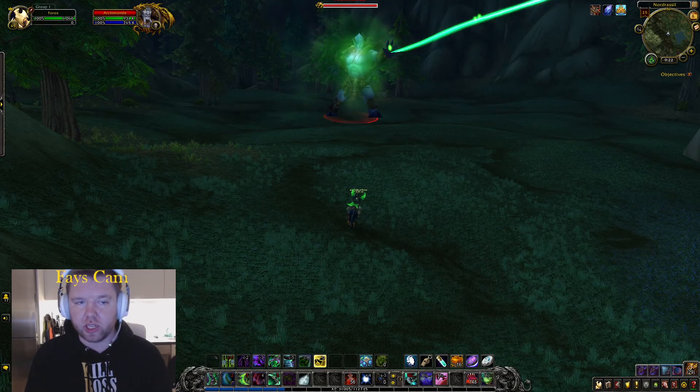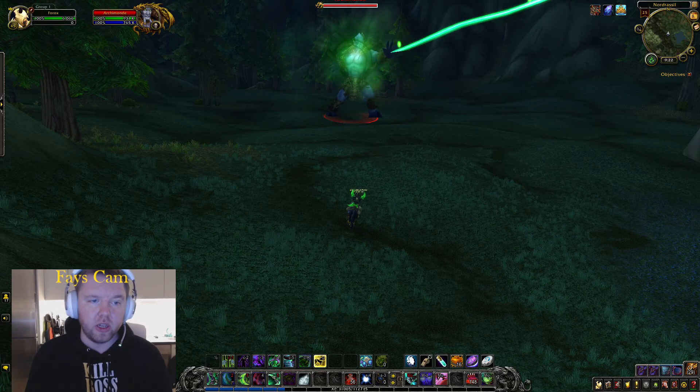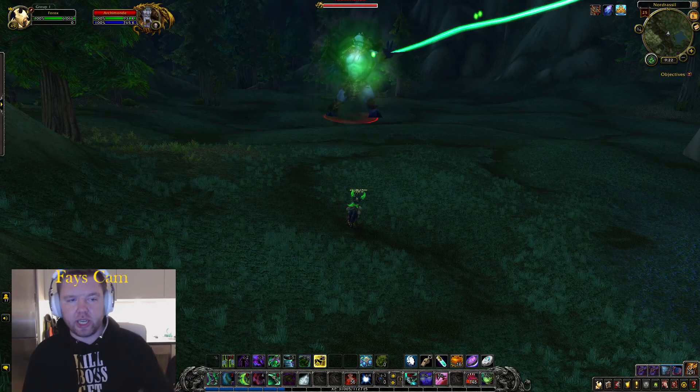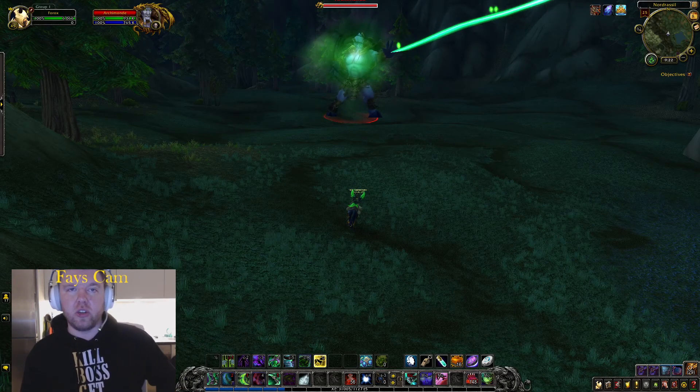Outside of Airburst — which is a 15-yard AoE centered around a player, tossing you up in the air so you need to use the Tears — he also has Fear. For this reason, we'll try and put a Shaman in every single group with a Tremor Totem. However, you can't stack fully. You have to be around the Totem, but don't stand right on top of each other in case Airburst and Fear happen at the same time. There's still a trigger timer on Tremor Totem.